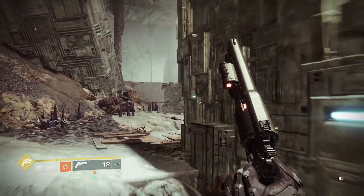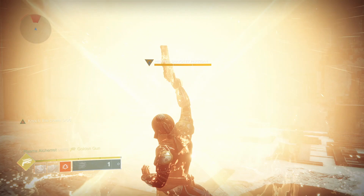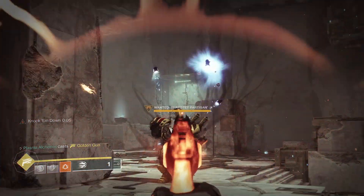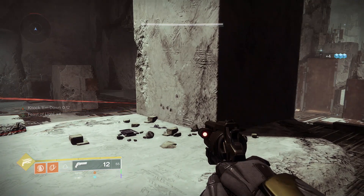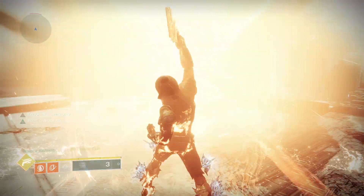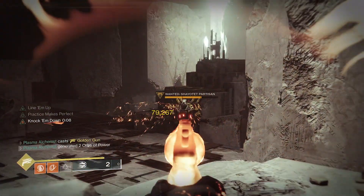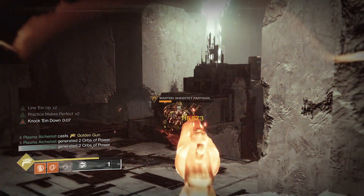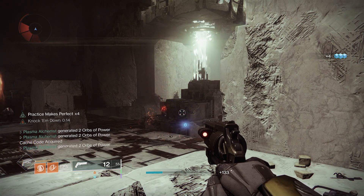Let's see some numbers. A single Celestial Shot does just over 300,000 damage to this Lost Sector boss and insta-kills it. The following clip is the same subclass but using Star Eater Scales with 4 stacks of Feast of Light. Landing all 3 shots does a total damage of 345,000, which is significantly higher than Celestial Nighthawk by roughly 45,000 points.